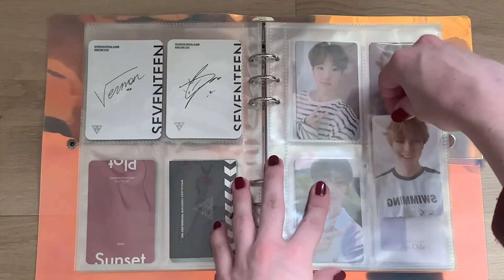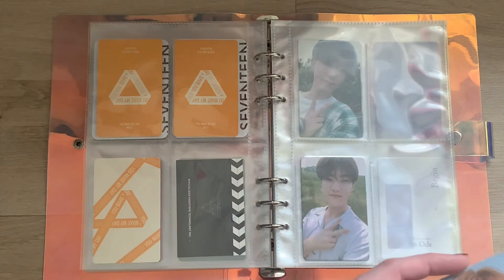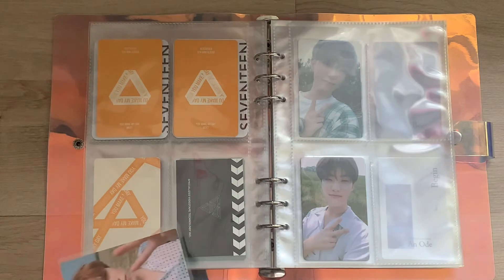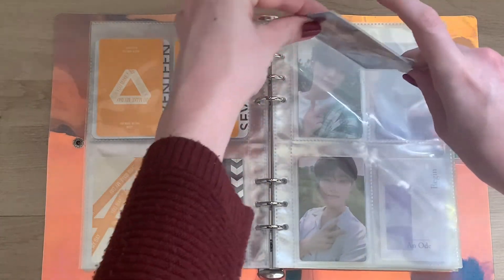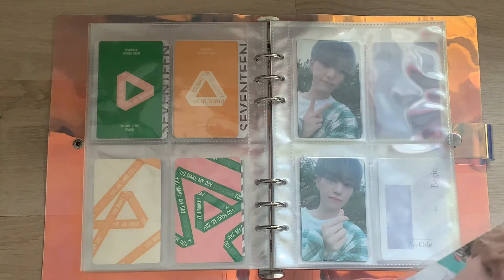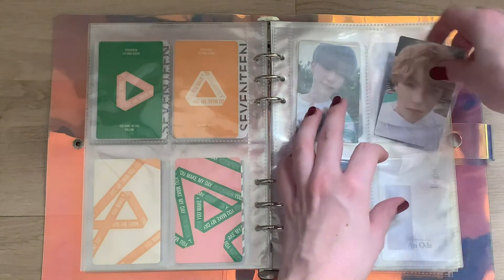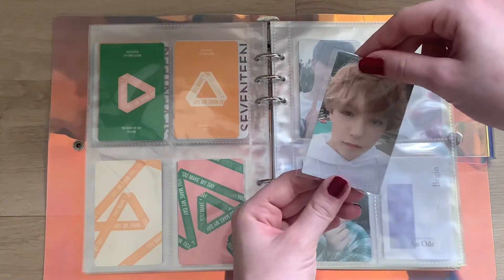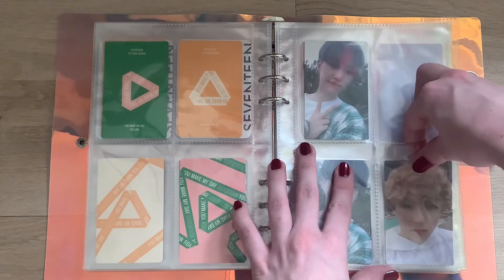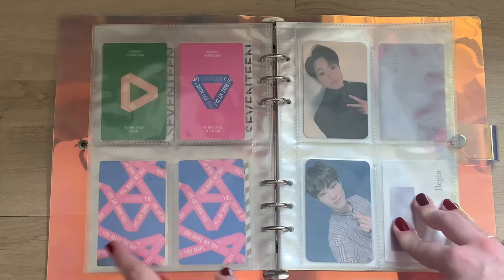If anybody's wondering, I got the binder from Amazon and the sleeves from a group order from a Korean site. This is the logo version of Follow — let's store it right here. And then we have the last version, for Set the Sun I think it's called. This one is one of my absolute favorite Vernon cards — I think it's absolutely adorable. You Make My Day is actually my favorite photo card set for him in general. For Hoshi, I kind of think this one as well — this set just has such good vibes. That's it for You Make My Day. We have quite a few cards for You Make My Dawn as well.